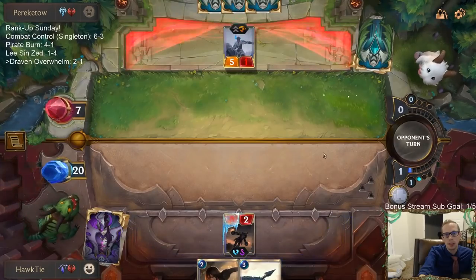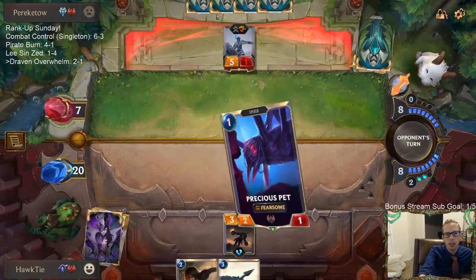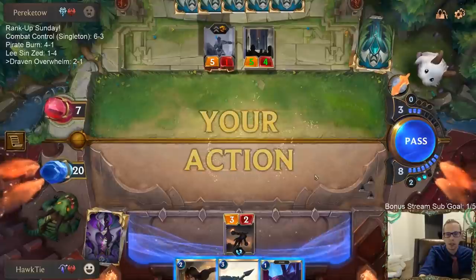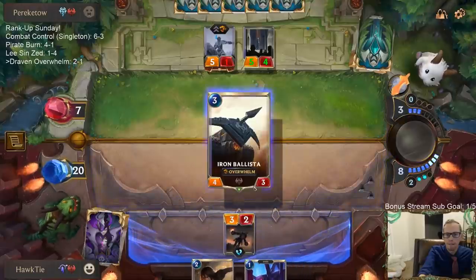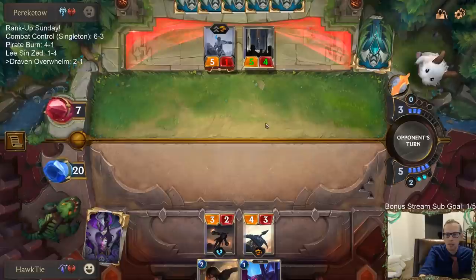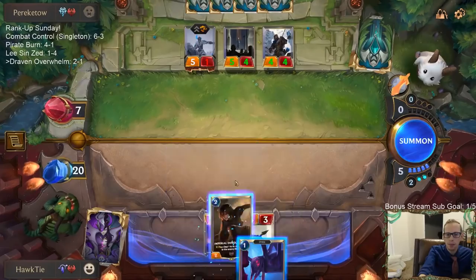So we traded Kato. We traded one-drops, dealt one damage to them. Kato traded four Sedgwani and dealt five damage - that's overall not so bad. Trifarian's Assessor is bad. Where's our Captain Farron? I liked our Captain Farron. Where's that card at?